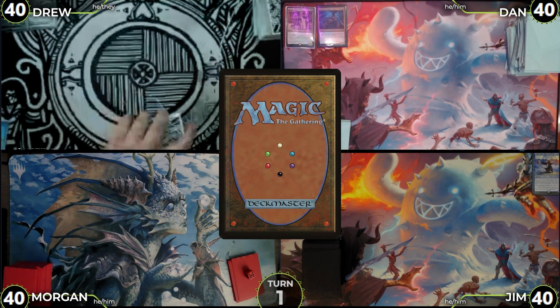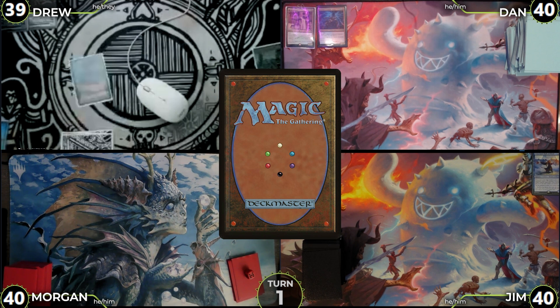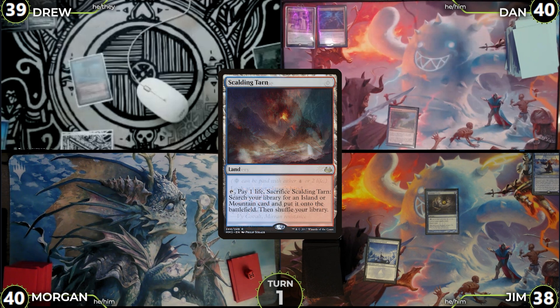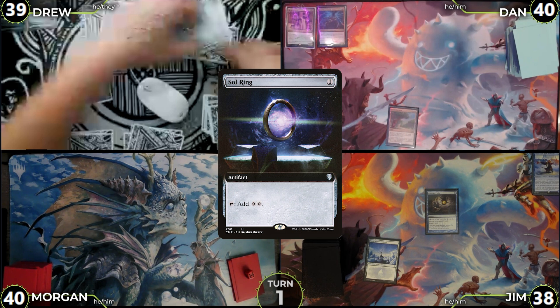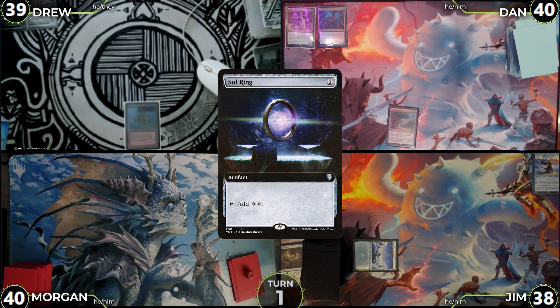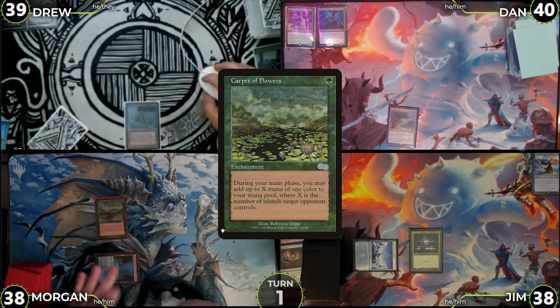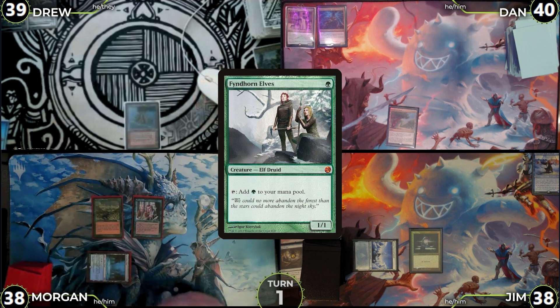There were no pregame actions. Drew starts turn 1 by drawing, playing Polluted Delta and cracking it to 39 to grab Volcanic Island, then passing. Dan draws, plays an Exotic Orchard, and passes. Jim draws, plays a Snow-Covered Island, casts Gitaxian Probe targeting Drew, who reveals Scalding Tarn, Mana Confluence, Dockside Extortionist, Heat Shimmer, Shivan Reef, and Sol Ring. Jim draws off Probe, casts Sol Ring, and passes. Morgan draws, plays Breeding Pool untapped going to 38, casts Carpet of Flowers, then uses its trigger targeting Jim for a Green to cast Fyndhorn Elves, then passes.